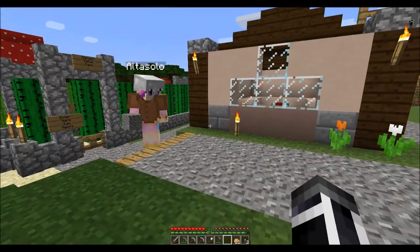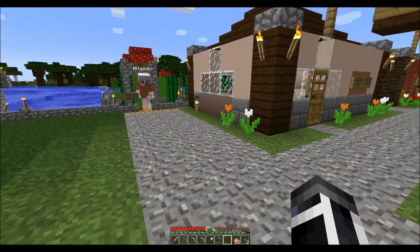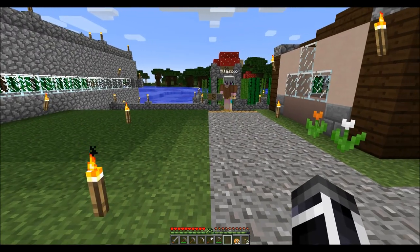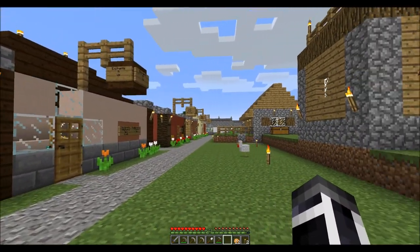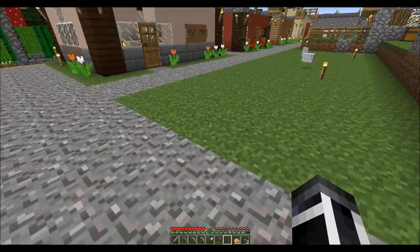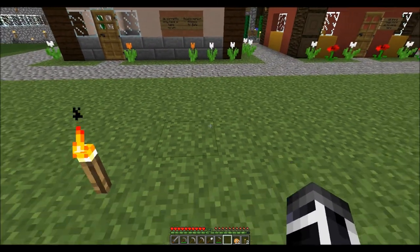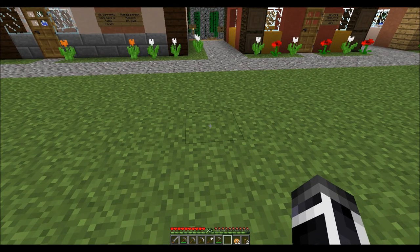Here's the idea all together: this section will be our business section. You'll have your alchemy here, your enchanting there, your food production and kitchen and whatnot over there. And that's Main Street. On this side of the street I want to put the blacksmithing, and then maybe a town hall.